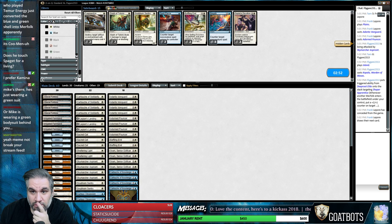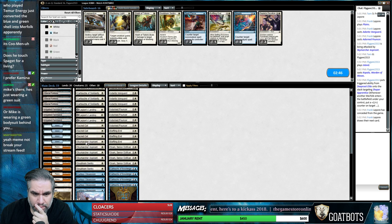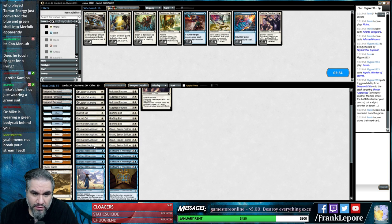Oh look, a Baffling End. The Sheltering Lights are just terrible. This deck - I'm getting the impression this deck is just a bad version of the other deck. A bad version of Merfolk, right? Stumpborn Sentry seems really not good.